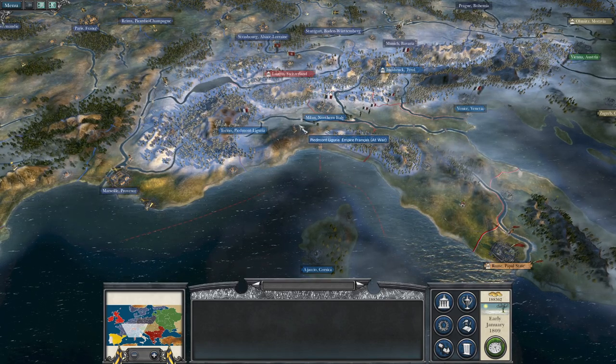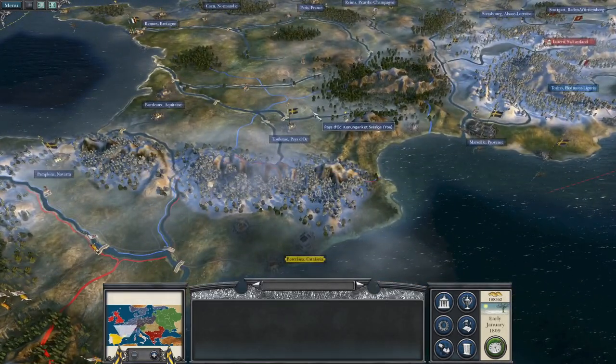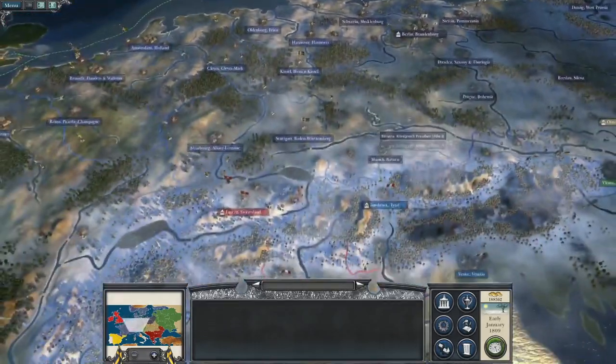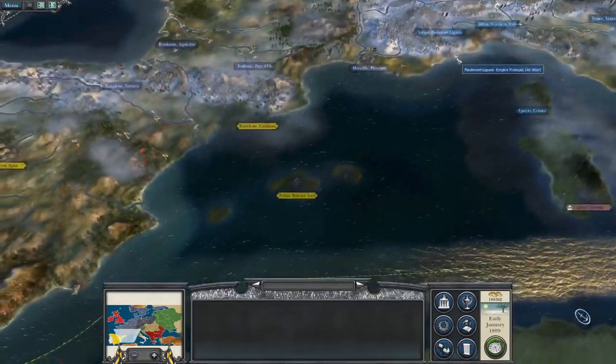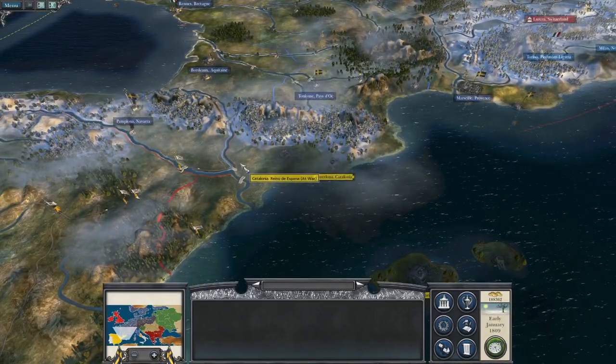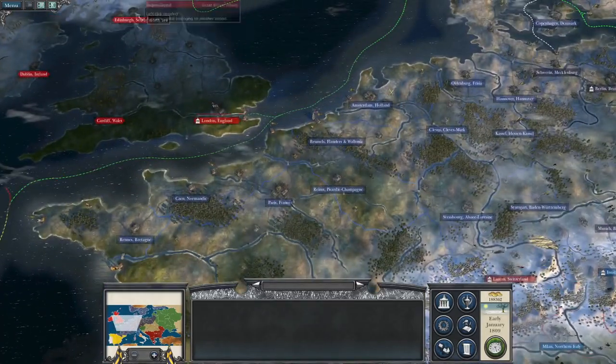What's up guys, this is the Roverman and I am back to bring you the next episode of my Napoleon Total War let's play as the Swedish Empire. To pick up where we left off, we have solidified the situation in central Europe and have begun to focus our forces more towards the Spanish front.